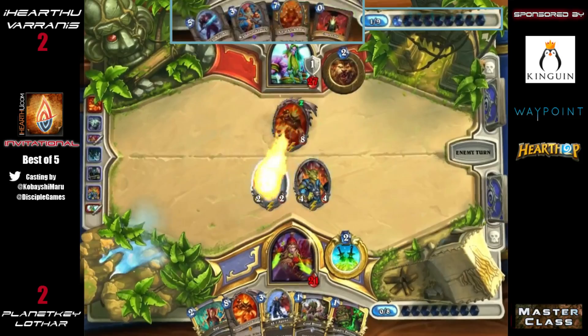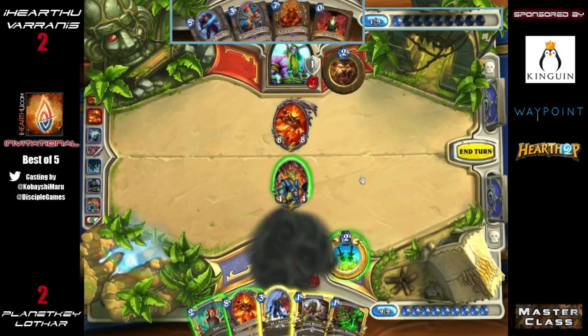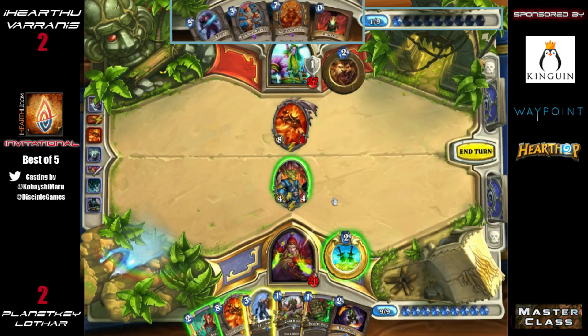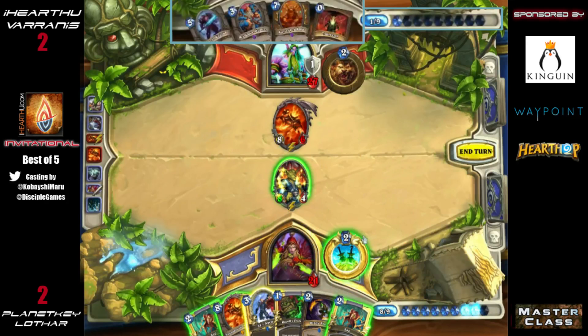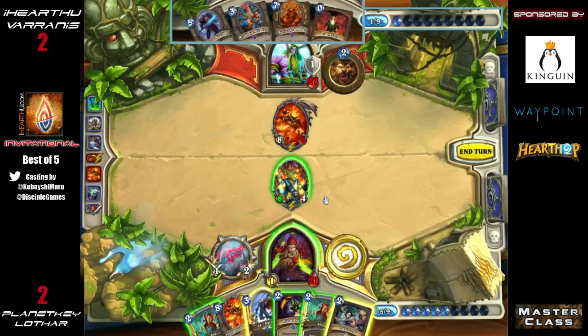He's going to Backstab it. He might Sap after he gets that Backstab out. He could Cold Blood, then if he gets a Prep, Sap into a Rag — but I think you just really want to Sap here. He might come up with his own Rag and hope for the 50-50 to take out the enemy Rag. That would be the most risky play but also the most impressive.